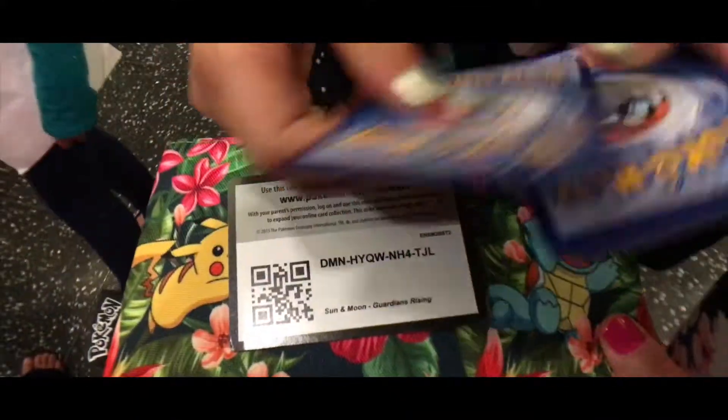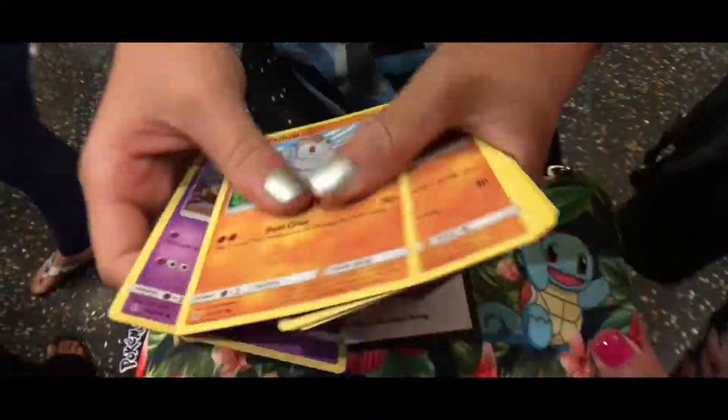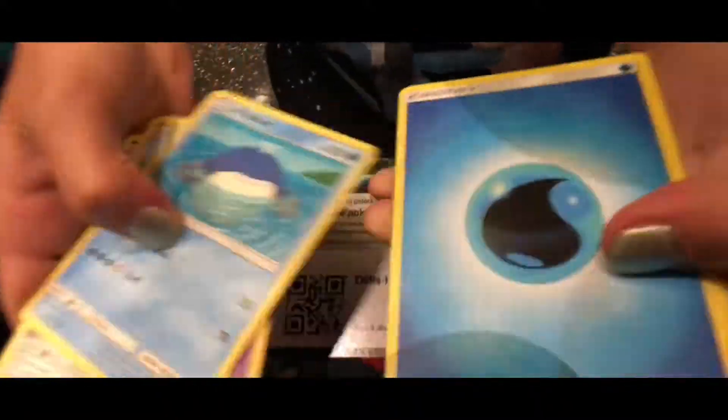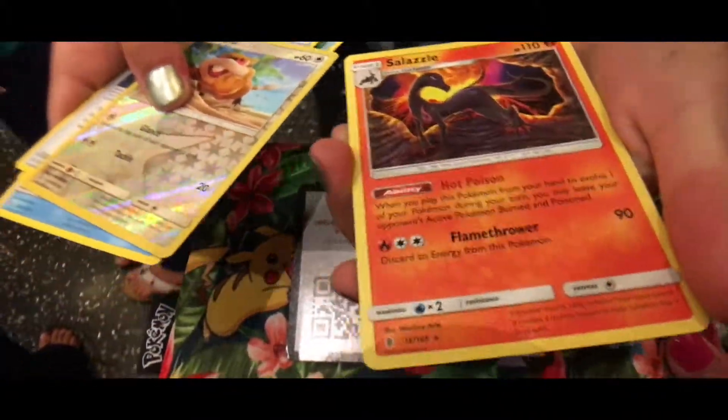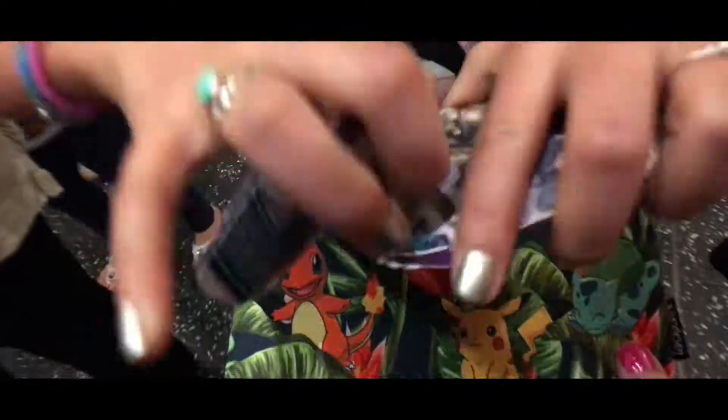Here's a code card for you guys. We got a Machop right there, another Choice Band — so many Choice Bands! Let's try it one more time and see if we get at least a holo or something.